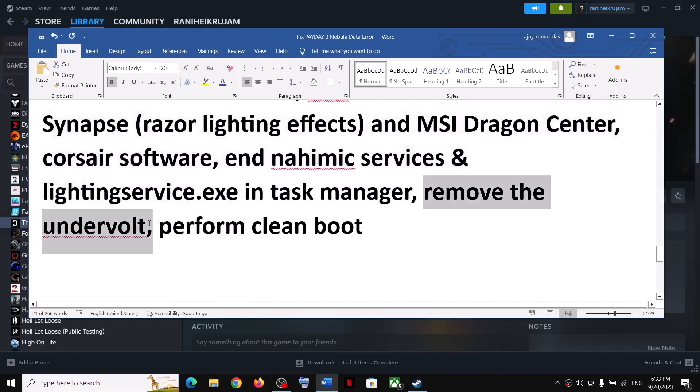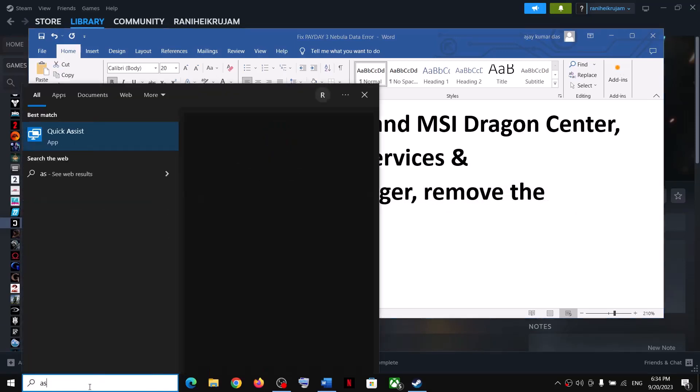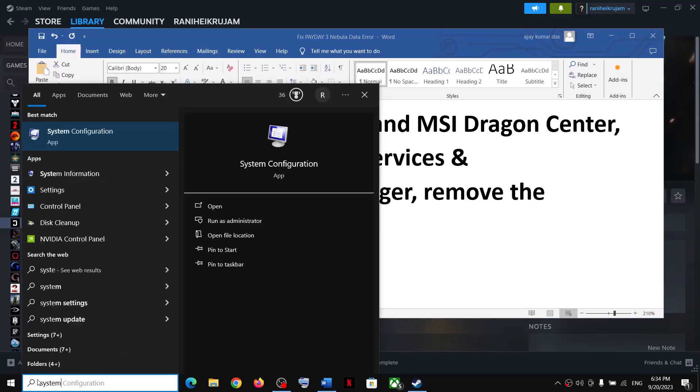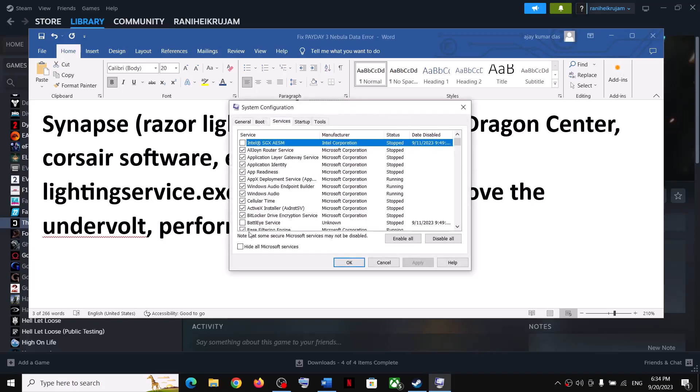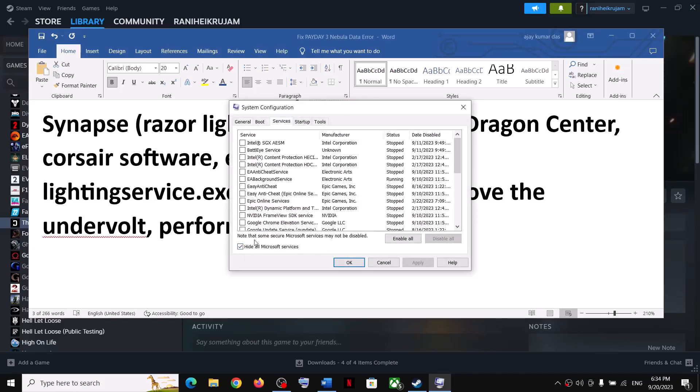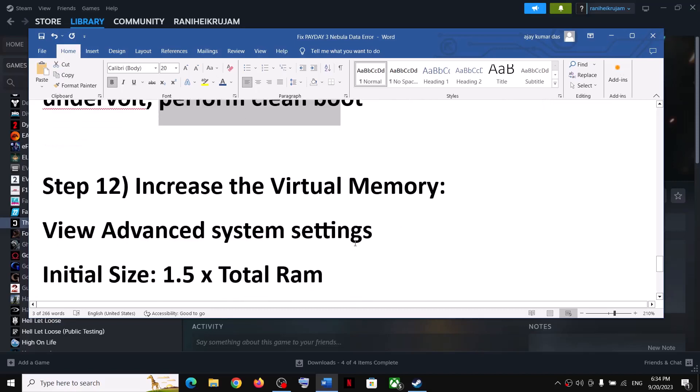Remove any undervolt settings you have applied and launch the game. Also perform a clean boot: type 'system configuration' in the Windows search box and click on System Configuration. Go to the Services tab, check 'Hide all Microsoft services', and then click Disable All. Click Apply, then OK. You will see a Restart option — restart and then launch the game.